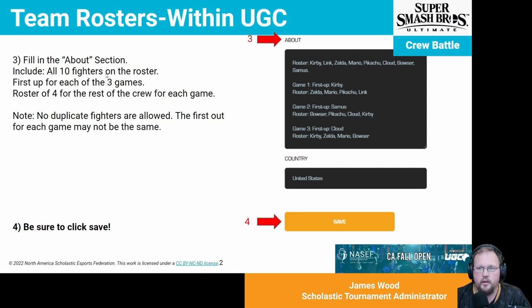You will list who you'll be using as your first-up during each of the three games. For example, in the roster I have listed, game one has a first-up of Kirby, and the four players on the roster are Zelda, Mario, Pikachu, and Link. Please note that there are no duplicate fighters allowed on your roster, and the first-up for each game may not be the same person. You cannot have two players on your team playing Kirby, nor can you have the first-up be the same player in multiple games. This adds strategic picking into the format and makes sure that everybody gets to play.